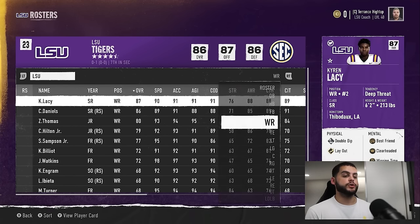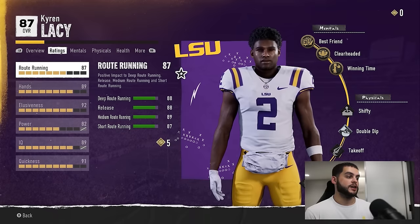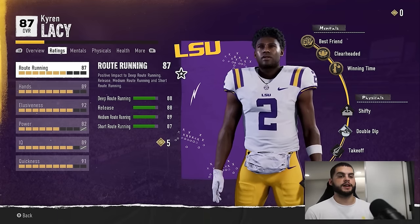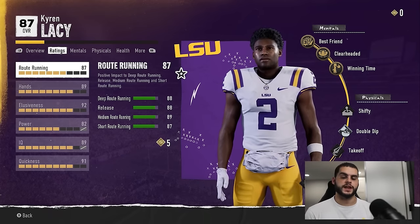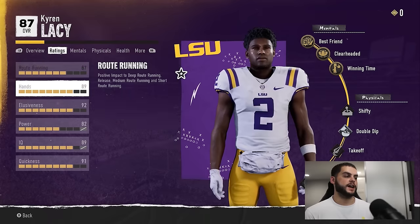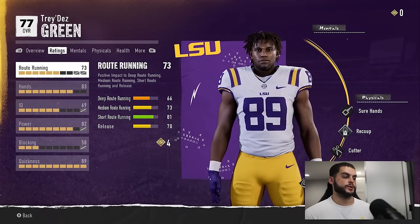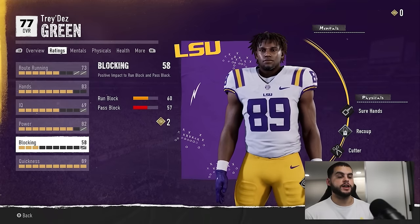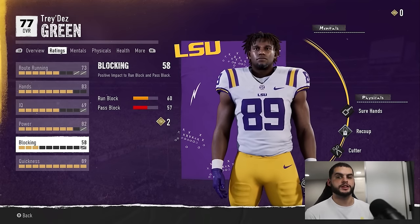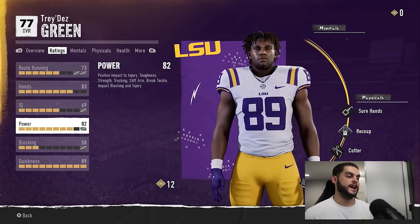The next most important tip — and this one is huge — is going through and assessing stat caps. Press Y on your player and go to ratings: every player has a stat cap, and these tell you how good they can be. A lot of people comment saying their elite dev guy only ended up at an 84 overall — that's because of stat caps. Those grayed-out blocks at the end of each rating tell you the ceiling. For instance, Tradeas Green here has a few stat caps but not many, meaning he can probably reach the low 90s or really high 80s.